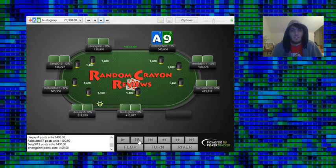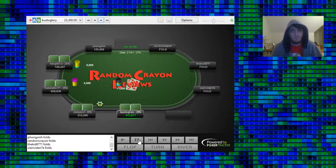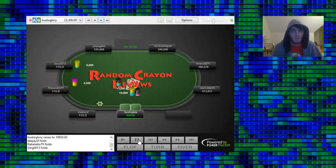We have Ace-9 under the gun plus 1, and this is just a fold. Too early position, and there are plenty of stacks to cover us.